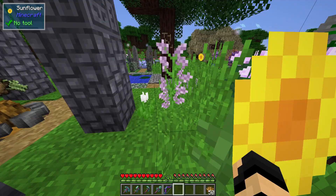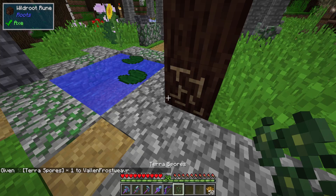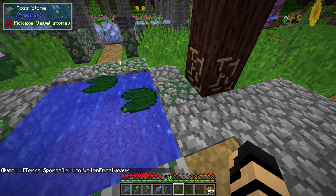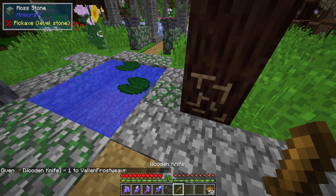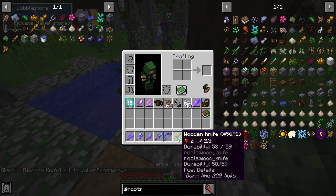You're going to want to take some of those terra spores and use them. If I have a few terra spores and I place one on cobblestone that is adjacent to water — not above or below, but next to it — it will turn that into moss stone, which is pretty cool. You're going to need that moss, and you scrape it off with a knife. I'll grab a wooden knife, right-click, it makes a scissor noise, uses up a little durability, and it makes terra moss.